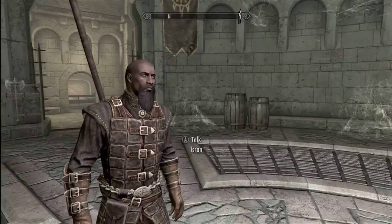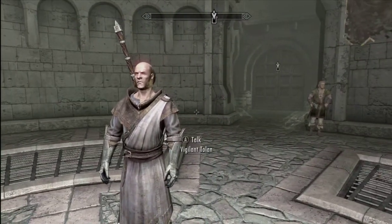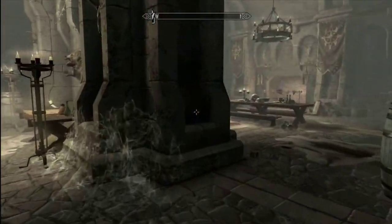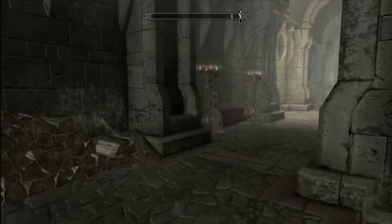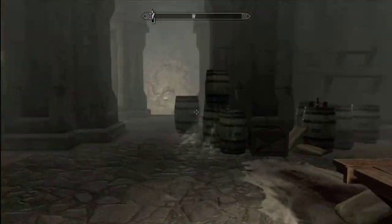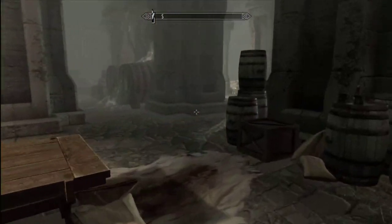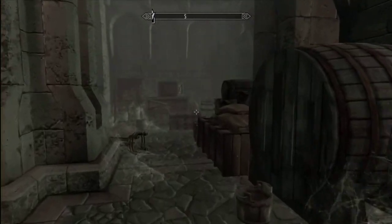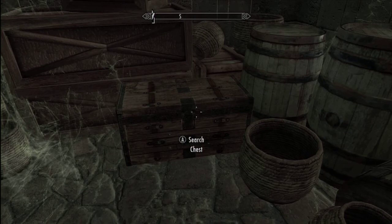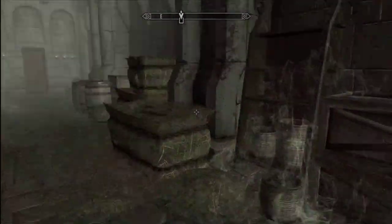The vigilant says he'll meet me at Dimhollow. Isran and the vigilant bicker a bit. This place is huge — I could probably get lost in here. So I guess this is going to be our new home. If you choose the Dawnguard side, the castle becomes your base. If you choose the vampire side, there's a different castle that you get to take.